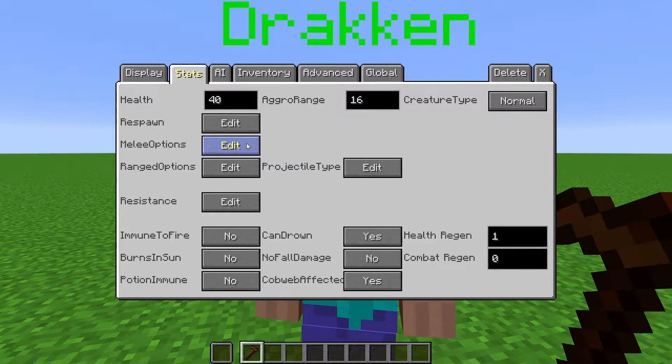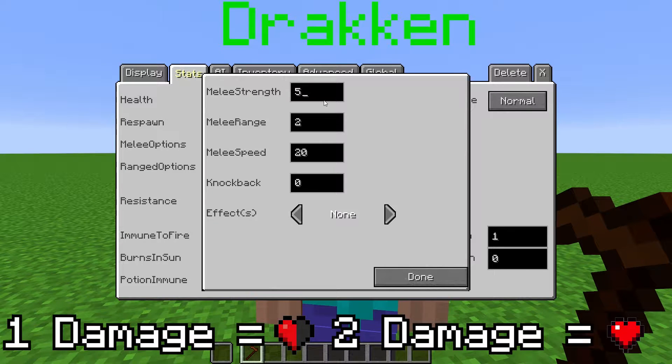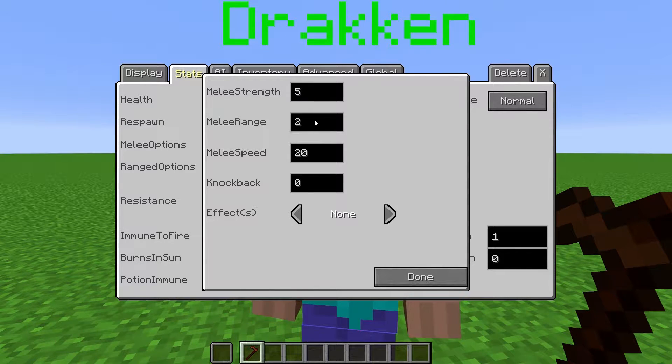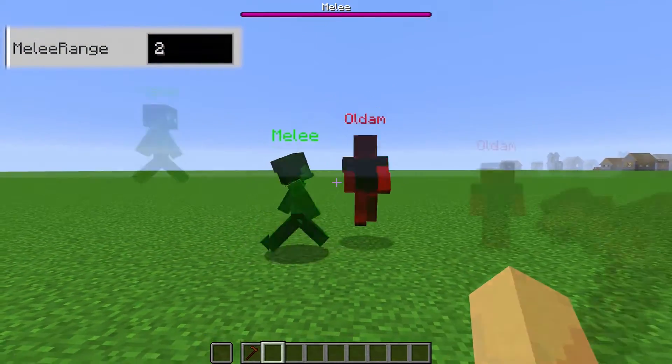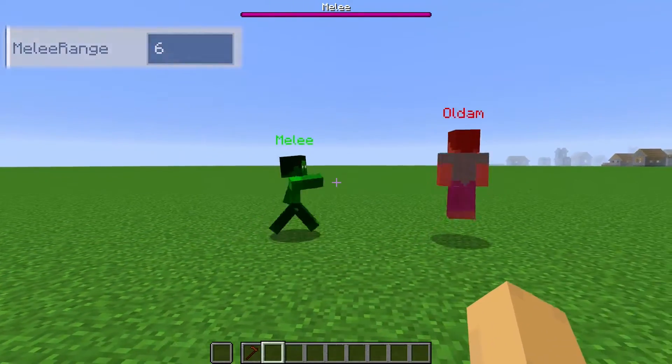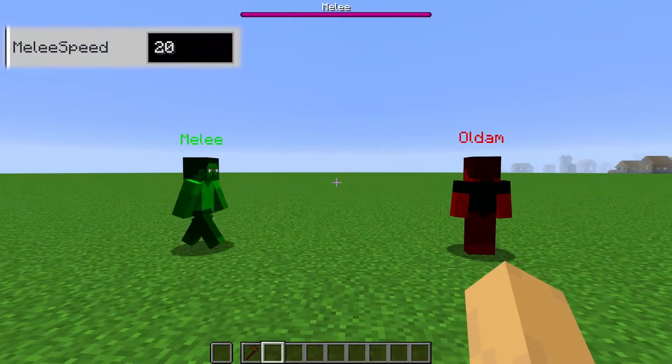Here we can change settings for the NPC's melee attack. At melee strength, we can change how much damage the NPC does when they swing. This is in units of half hearts. Melee range is how many blocks the NPC can reach in front of them with their swing — the bigger the number, the farther they hit. Speed is the amount of ticks between each swing, so a bigger number will mean more time between each swing.